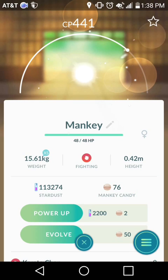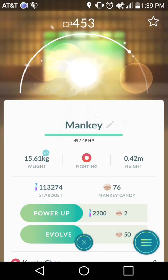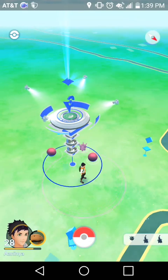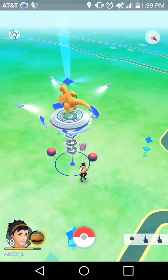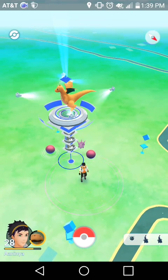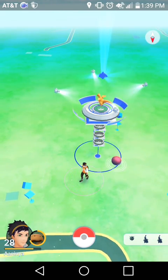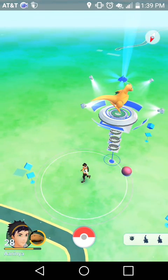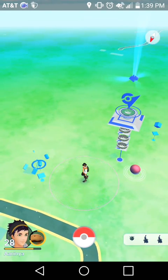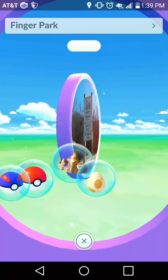I can power up if I want. I'll go ahead and spin a Pokestop just to show you that's working as well. This area seems to be a Voltwood nest at the moment. There's the Pokestop — got a nice item.